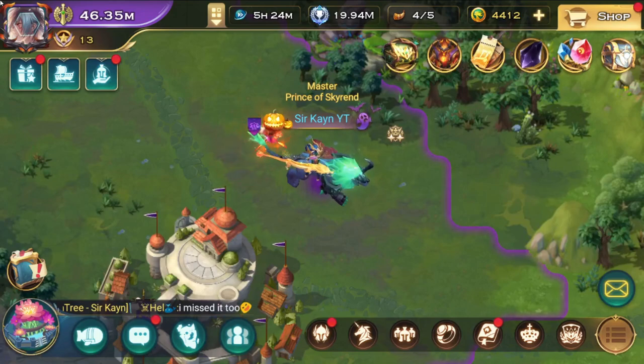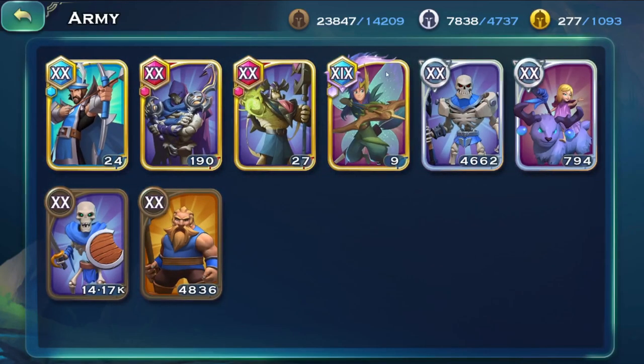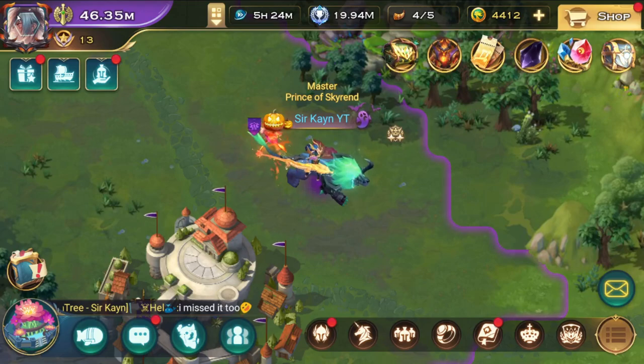Hey everyone, Kane here and welcome to another video of Art of Conquest. In this one we are going to talk about army capacity — how you can raise all of these values for events in terms of power, price fights, or if you would want to build golden troops in the newer servers.